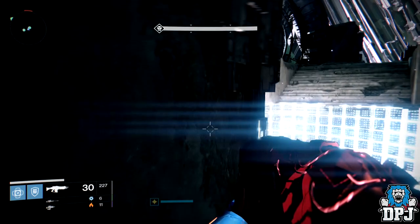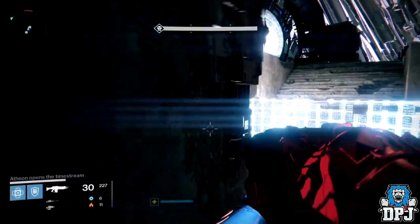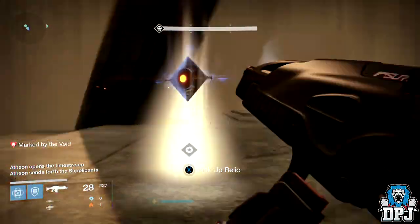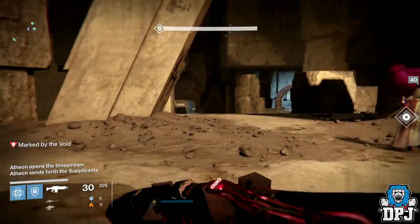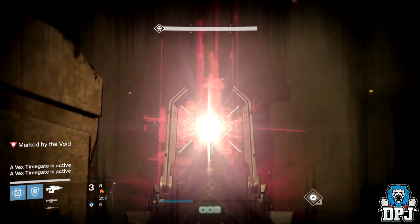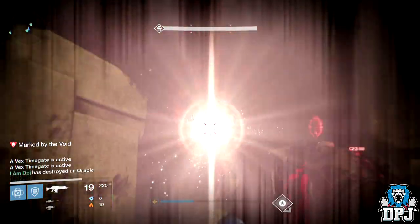If someone is down and dead, you can't do the challenge — it's as simple as that. Now another great thing about the Sleeper Simulant is it's useful in all instances. It kills minotaurs when they surprise you, whereas a Gjallarhorn will simply blow up in your face. The Sleeper also kills oracles within one shot 90% of the time. If it doesn't, simply switch to your primary, put a couple of shots into the oracle and they're destroyed. Easy.